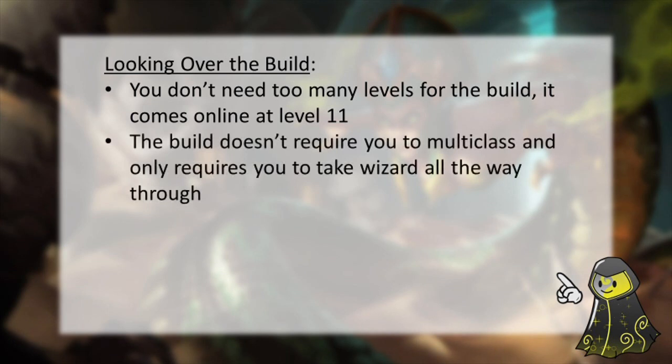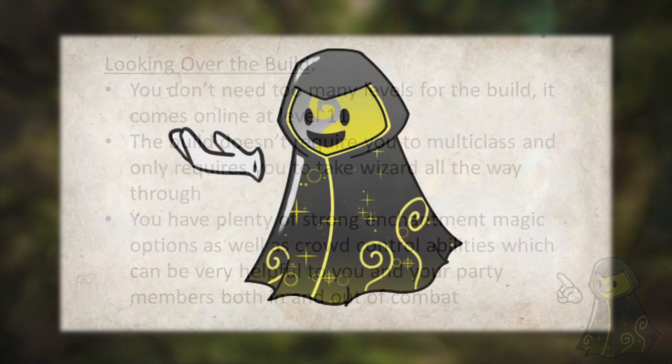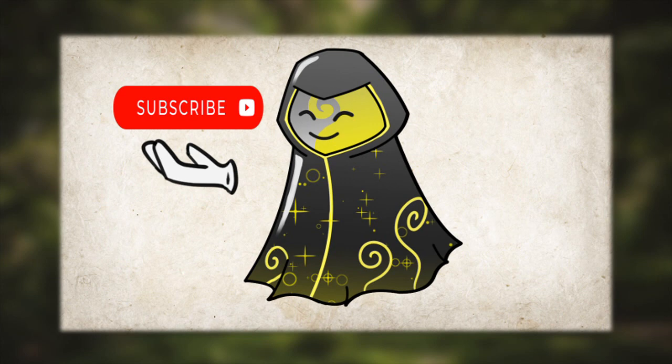Whatever you want to do after that is really up to you. But personally, because of how strong Wizard is at later levels, I would recommend continuing with that class as far as you can. Going further with Wizard in this build, you can pick up a lot of abilities that grant great crowd control as well as enchantment control options, making you a menace in combat and a great aid to your party members. So get out there and petrify your enemies. Make yourself a statue garden of all your foes and enjoy the build. If you did enjoy this video, please consider liking and subscribing for even more D&D content.